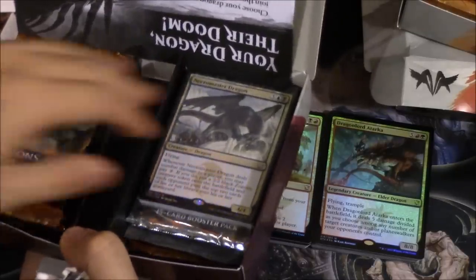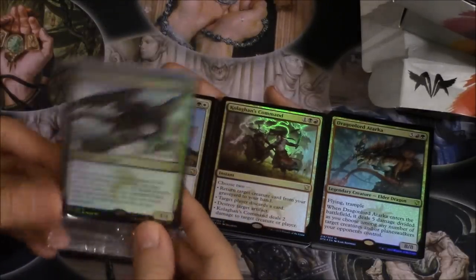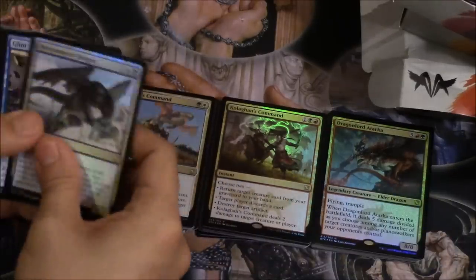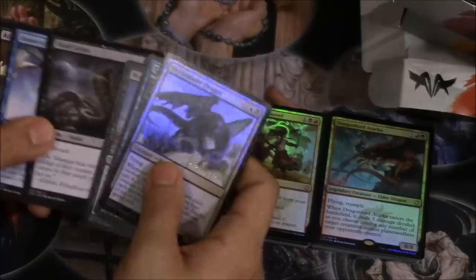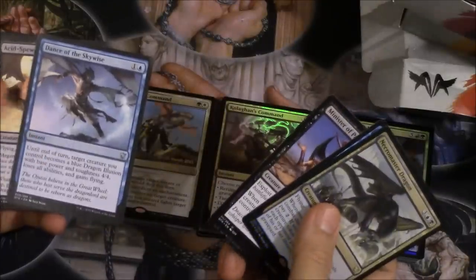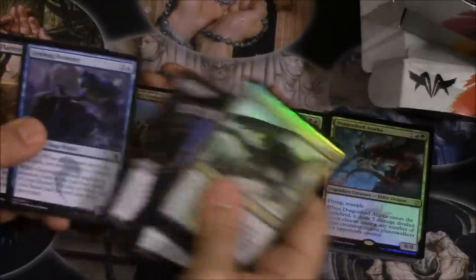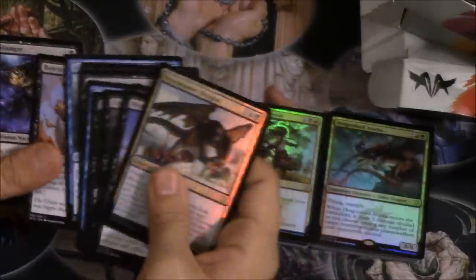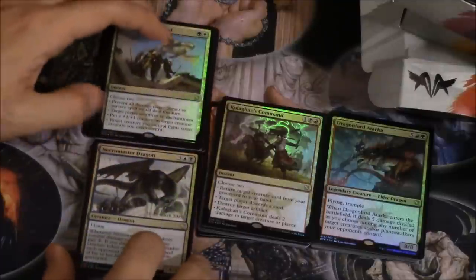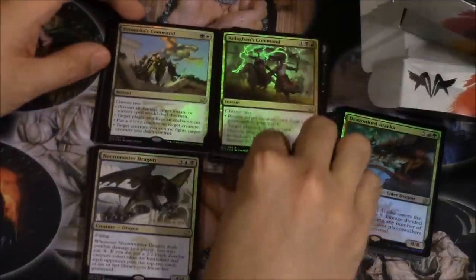Oh no — I have a bazillion copies of this card, it's kind of sad. Let's open the pack anyway. Ministry of Pain — love this. Cobra — very good. One card that in my opinion is a bomb, it's so hard to beat. Dance of the Skywise, Acid-Spewer Dragon, Coat of Venom, Anticipate, Flatten. A lot of people were saying this particular pack was the best colors, but in my opinion it was by far the weakest of the broods.